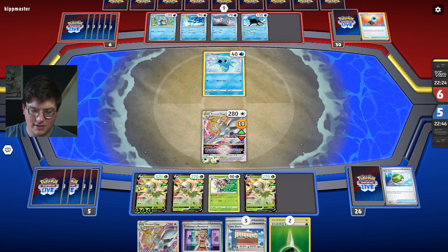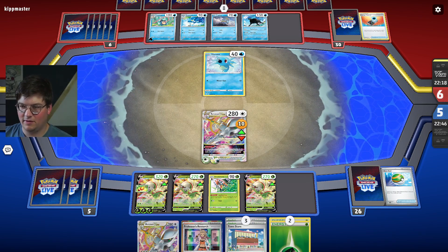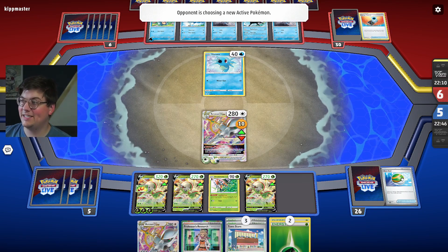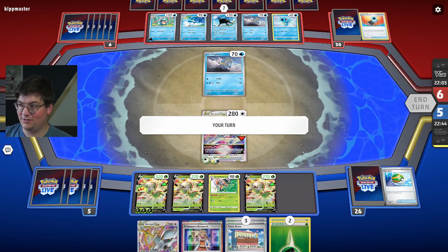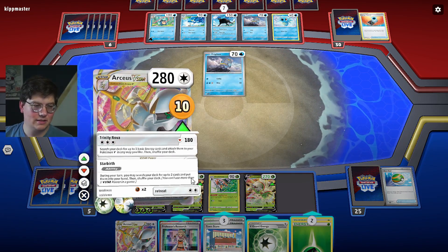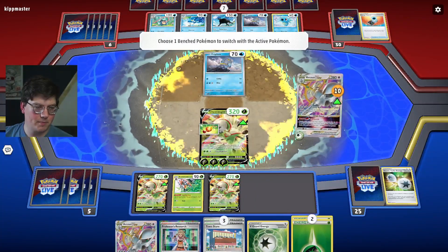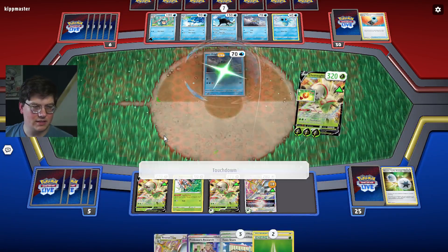Does Justin Fields have three touchdowns this season? Let's see — Justin Fields touchdowns this season. My mistake. Justin Fields has accounted for two touchdowns — that's averaging a touchdown a game, so you know, it could be worse. The good play is to attack with Arceus; the fun play is to attack with the Chestnut. So we'll go here — I'll save the Research. I'm going to get some of these other fellas powered up and let's go Touchdown.